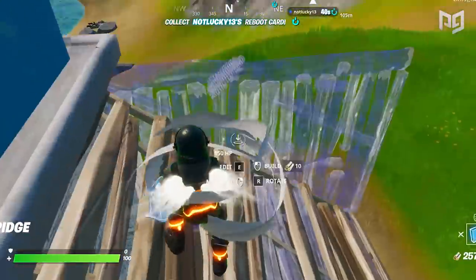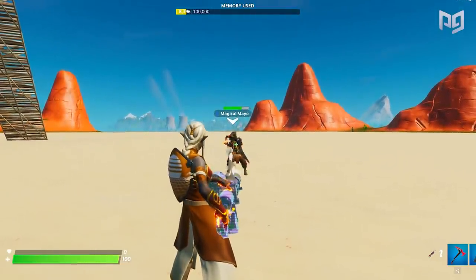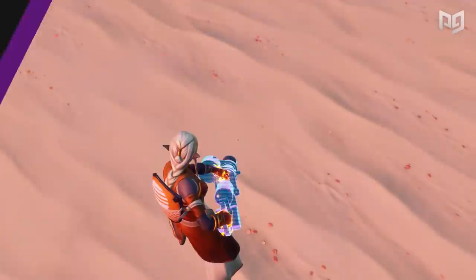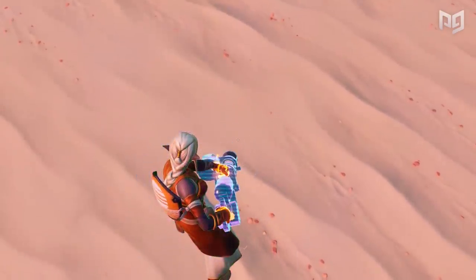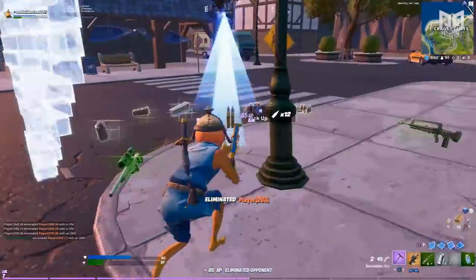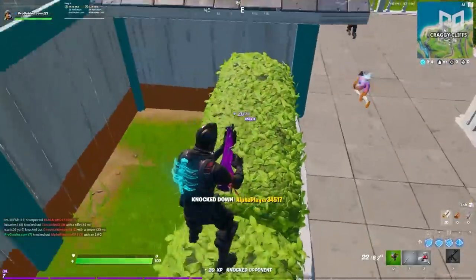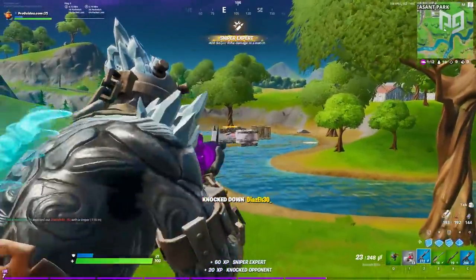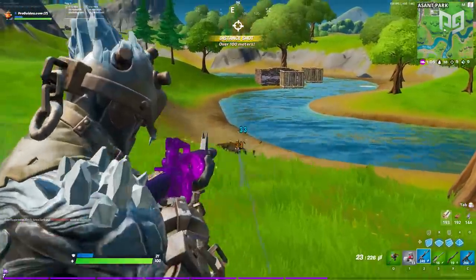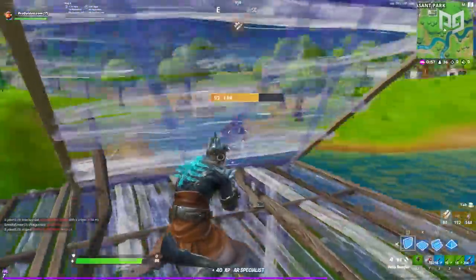I want to mention the bandage bazooka — a lot of players have been wondering how this works. Basically, it shoots bandages at your teammates, healing them instantly for 15 HP up to 100 health. It's got 5 charges, with a charge replenishing every 20 seconds. You can also heal yourself by aiming it at your feet. The kicker is that it takes up 2 item slots. We would never recommend running it in solos or duos — it just doesn't give enough value there. In squads you can get some use out of it, but those 2 slots could be used for med kits or shield potions. This thing is also really loud — you're just giving away your position every time you use it.